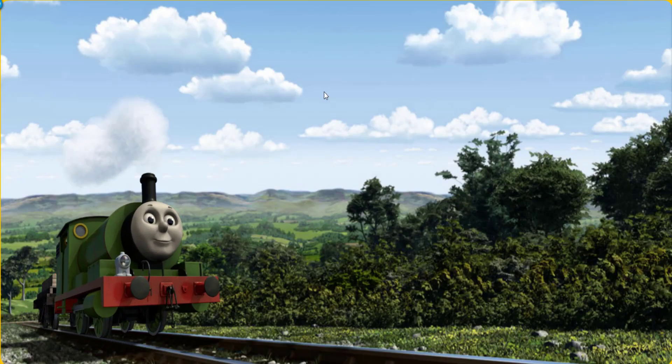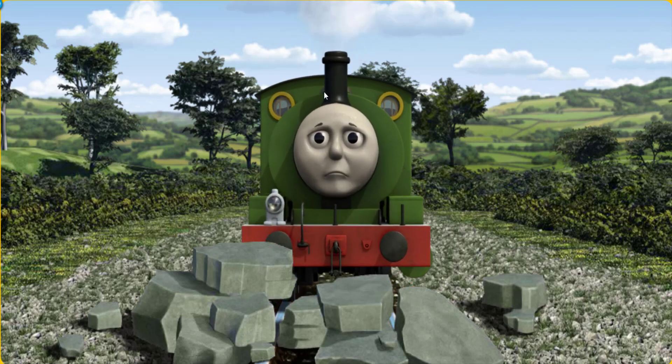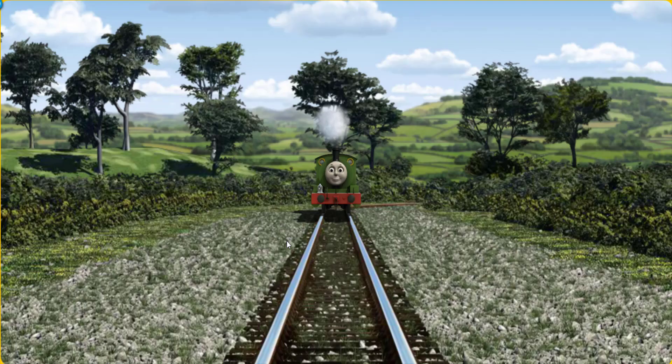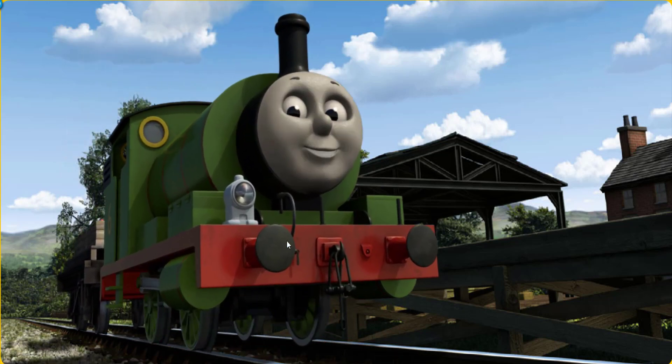Percy went through the countryside. Suddenly, the tracks were blocked. Percy had to stop. He needed to go a different way. Find the track that goes nearest to the shortest hedge. Let's go! Percy puffed proudly into Farmer McCall's farm. With your help, he was right on time.